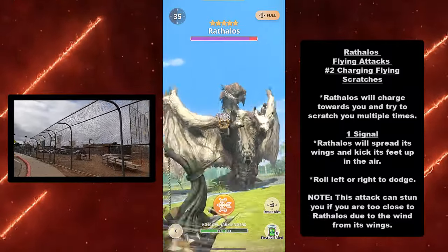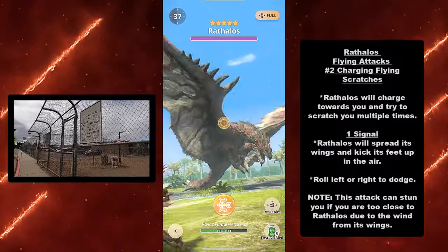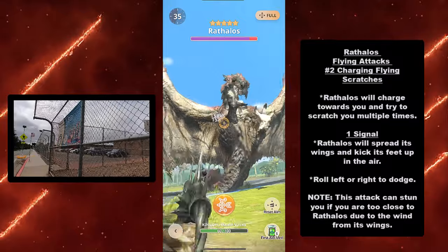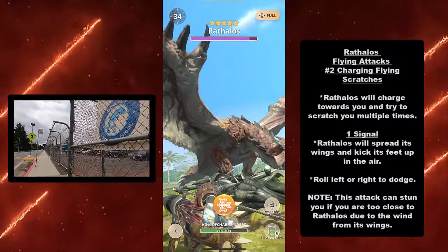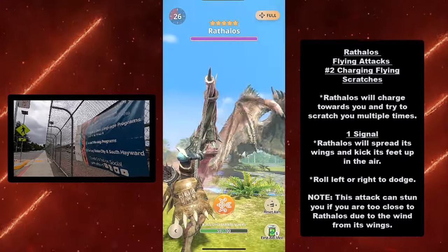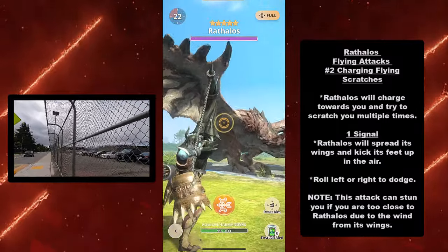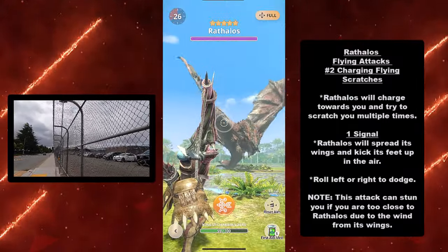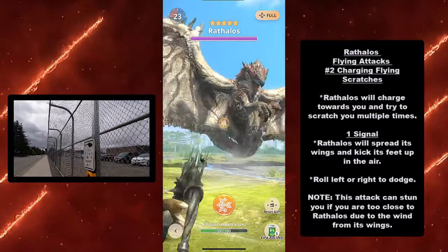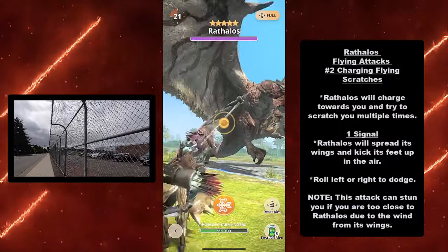At number two, we have Rathalos' charging flying scratches. Rathalos will charge towards you and try to scratch you multiple times — it kicks its legs trying to scratch you. Signal: Rathalos will spread its wings and kick its feet high up in the air for a noticeable pause before attacking. Dodge by rolling left or right. If you are super close, this attack can stun you due to the wind from Rathalos' wings.